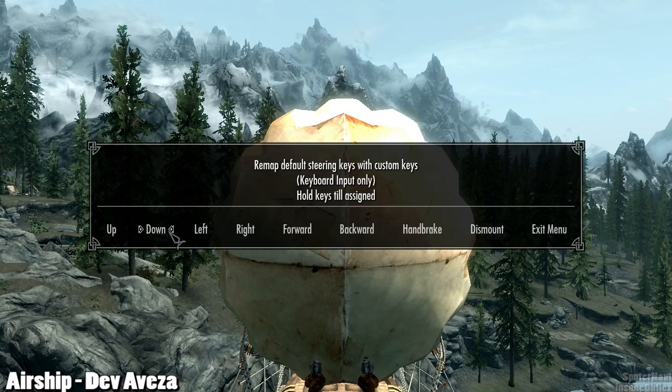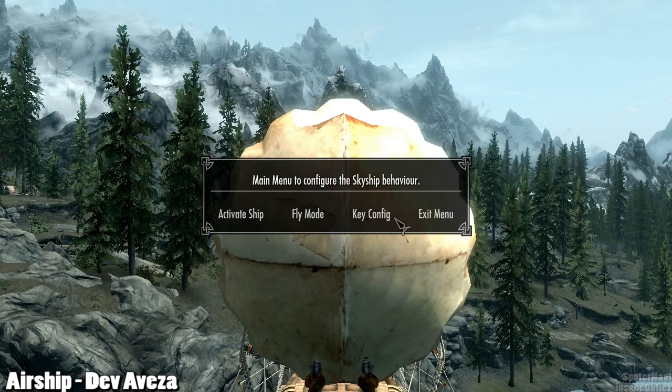If you don't like the default keys, you can change them here. If you just click on it and then hold the key down that you want, it'll be assigned and you'll get a message in the upper left-hand corner saying so.